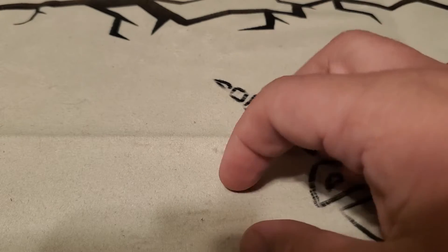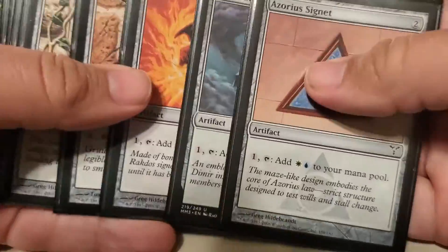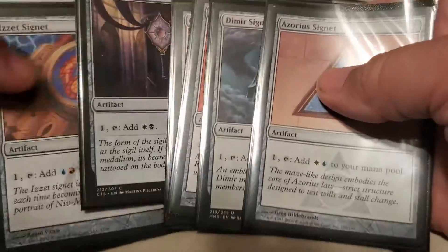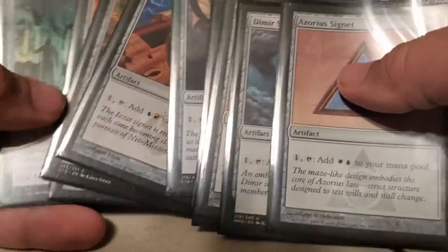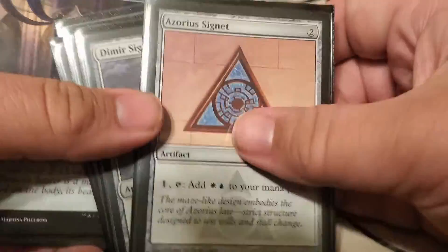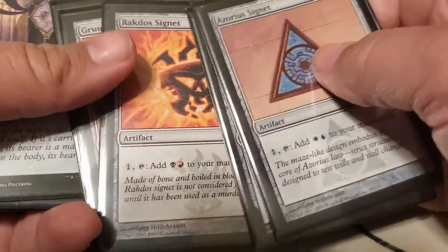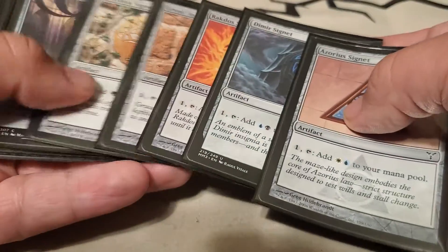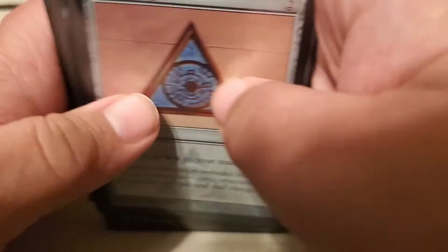And then lastly, I've got a full set of 10 signets — both the allied and the enemy pairs. I've got a mix of original Ravnica, Modern Masters, and Commander printings; these are from all over the place. I didn't play in original Ravnica, so these have just been ones that have been either accumulating or bought separately. Unfortunately they're not uniform, but they're all there.